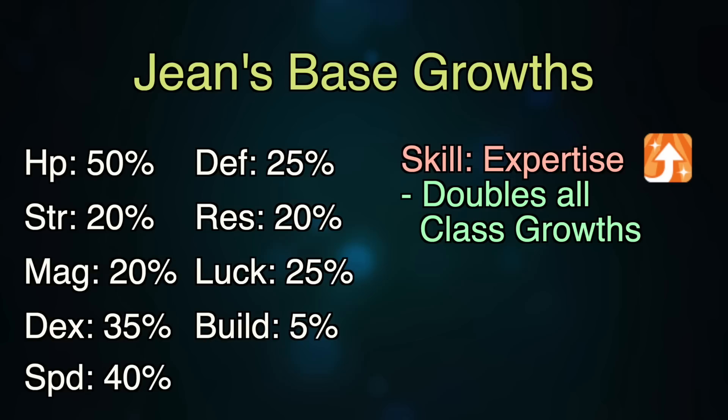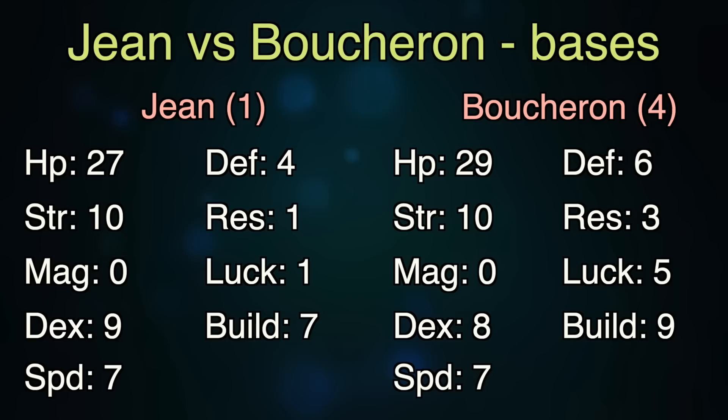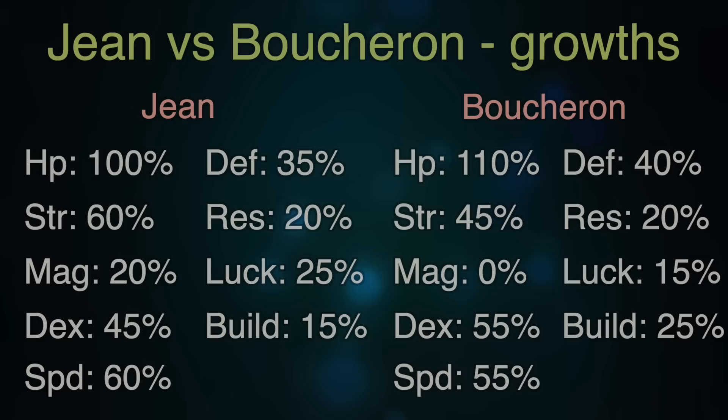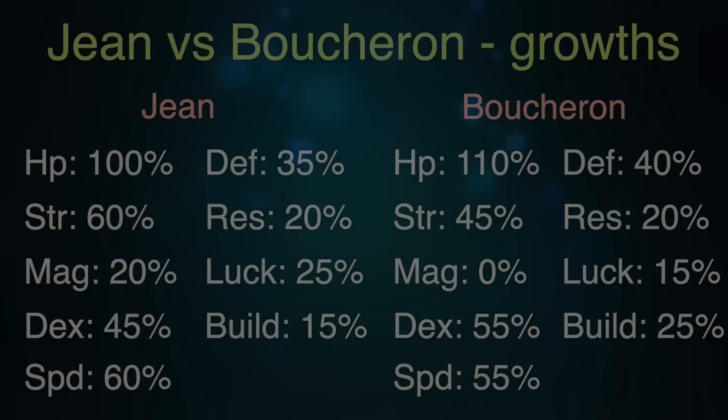So in comes my funny idea. Since the Berserker class has a 30% HP growth and Gene has a 50% base, he'll have a total of 110% HP growth when he promotes. Why choose him over Boucheron if Boucheron has 5% higher growth? Well, Boucheron joins at level 4 with a base of 29 HP. Gene, when reclassed to Axe Fighter, ends up with a base of 27 HP and pretty much identical offense stats. His growth as an Axe Fighter is 100% in the HP department, meaning he's guaranteed to have one more base HP than Boucheron at level 4, and it'll take a long time for Boucheron to catch up. And yes, I know it's Jean — but I can't help myself, it just reads as Gene, I'm sorry.